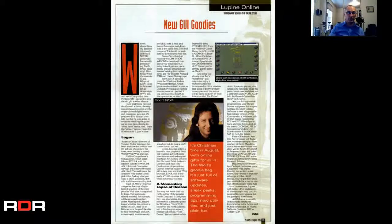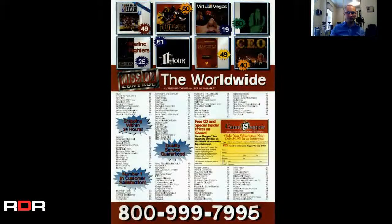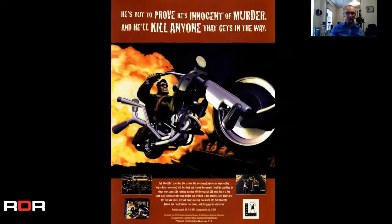'It's Christmas time in August with online gifts for all in the Wolf's Goodie Bag' — it's full of software updates, sneak peeks, programming tips, new utilities, and just plain fun. New GUI goodies for your graphical user interface. More stuff you can buy — catalog, call this number, buy our junk. Full Throttle ad.